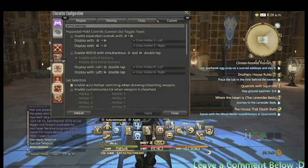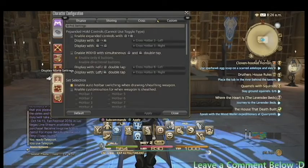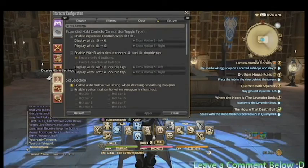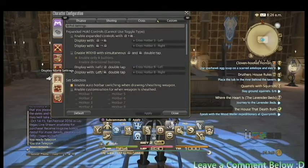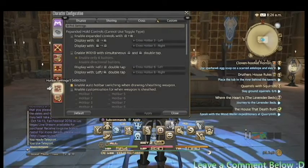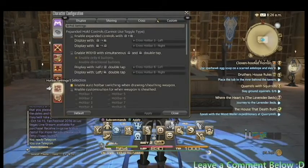You're going to go to character configurations. Really though, if you're new, you should go through all your settings and analyze everything. Get very familiar with your settings because there's a lot of features in the settings that the game doesn't tell you about unless you go through it.